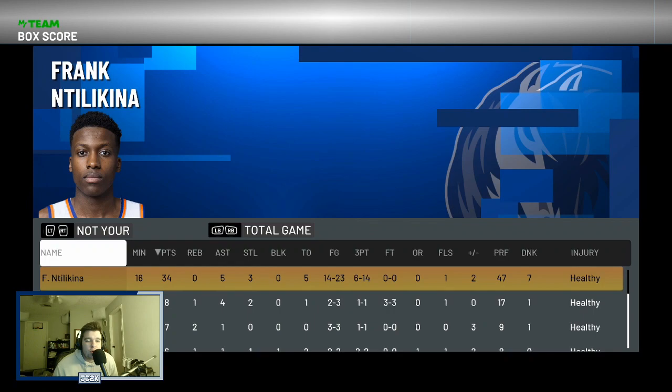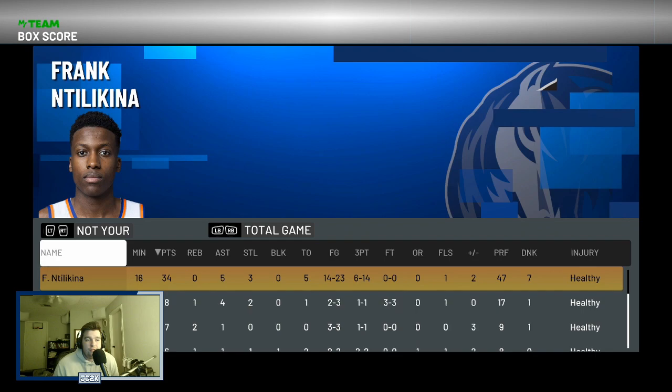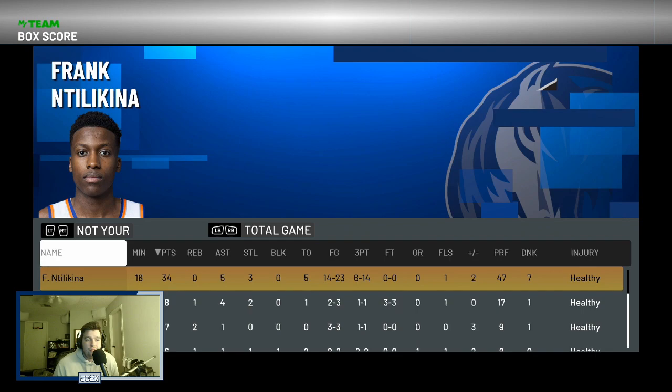The main issue with this card is I cannot green his base 4 release — I'm just bad with it. But if you can green base 4, this card is amazing for only 500 MT in the glitch market. He's an absolute stud. The question is can you green his release? If you had Donovan Mitchell and can green his release, then he's going to be a monster for you. For me personally, I can't green it so I would struggle on the offensive end.